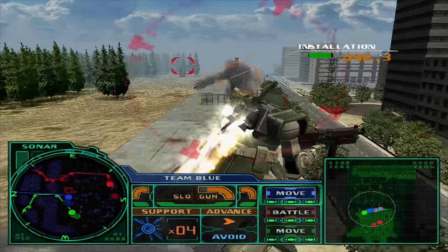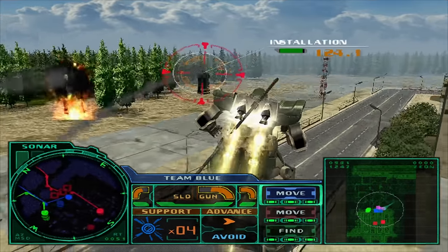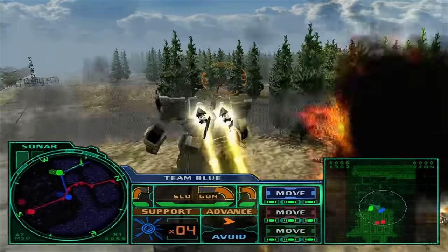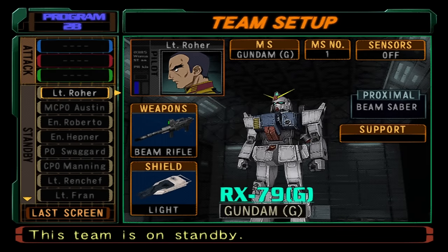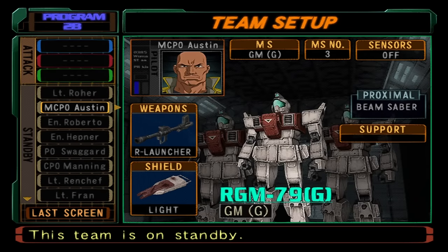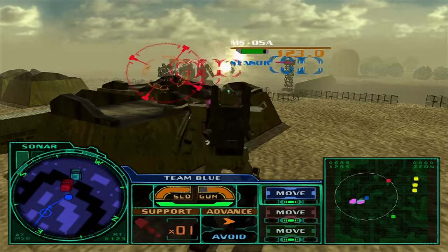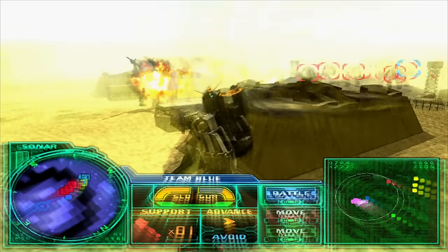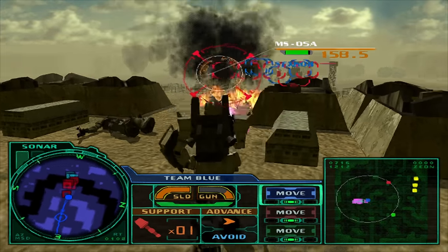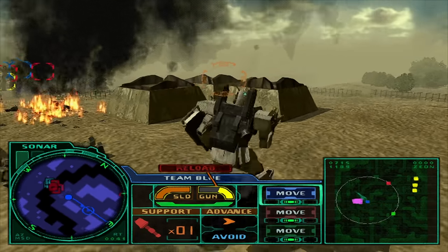Ace Mode allows you to replay the campaign as well as access the simulator again. Campaign missions are made much harder, with enemy tanks and smaller vehicles being replaced with mobile suits. The simulator also gets some love, the biggest addition being the ability to play Federation-side simulations, in which you get to hop into the cockpit of some Federation mobile suits, including the RX-78 Gundam itself, to utilize some of that sweet beam weapon tech. Completing the game on Ace Mode and achieving S rank on various simulator missions can unlock even more Ace pilots to use, such as Amuro, Char, and more.